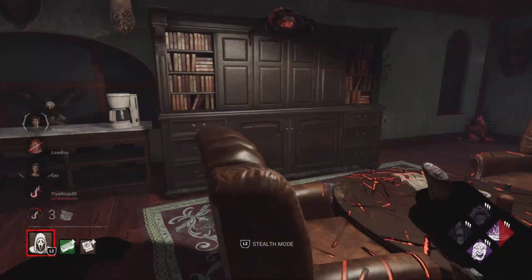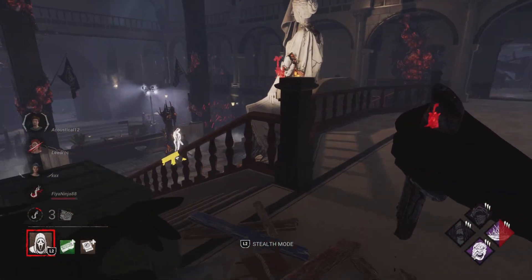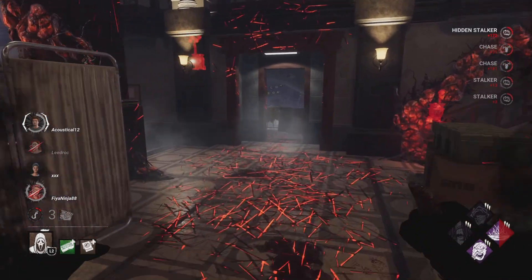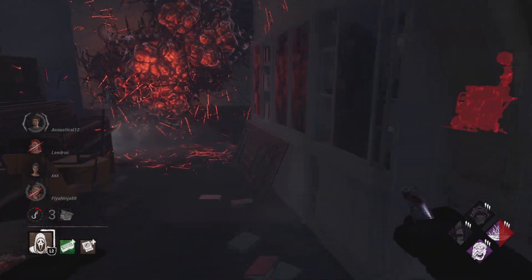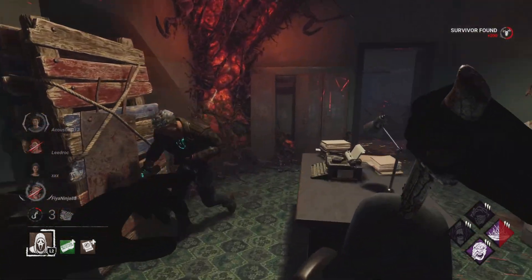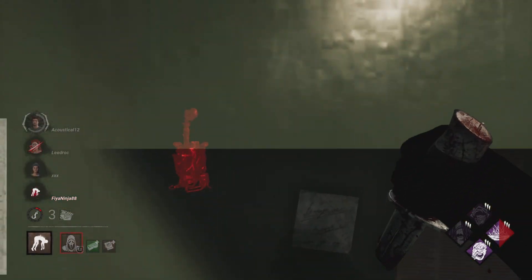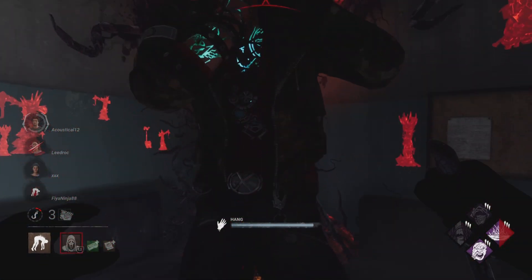If you're smart and running my build, you're trying to force those pallets anyway to get Spirit Fury charged. Survivors think they're good so they start doing some kind of crouching, which doesn't do anything. I get the stalk and break myself out of Night Shroud to go off cooldown — it's apparently faster when you break yourself out of it. We knock down Vittorio easily, pick him up, and hope for a basement, but it's on the other side so we hook him here.